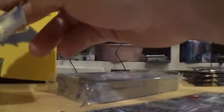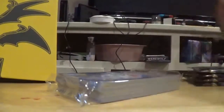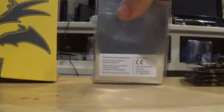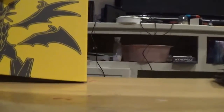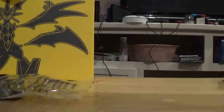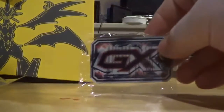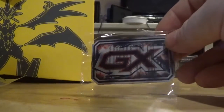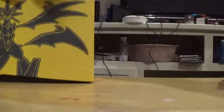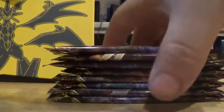Booster packs go there, big stack of energies, and we get dividers as well. Here's a code card for you guys, for anyone who wants the code for the box. We get our card sleeves — these are dope. The GX coin in this one looks great, red and black. Last booster box we opened it was kind of basic, but I like this one. You get the coins and a bag of dice, but we're here for these bad boys. Let's crack her open.